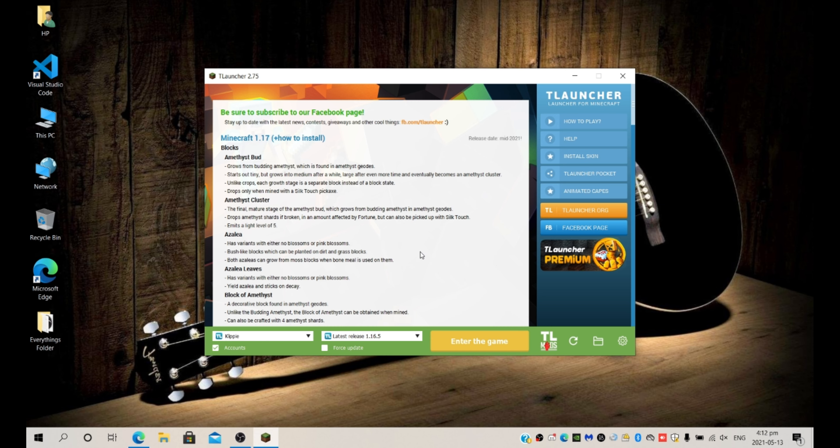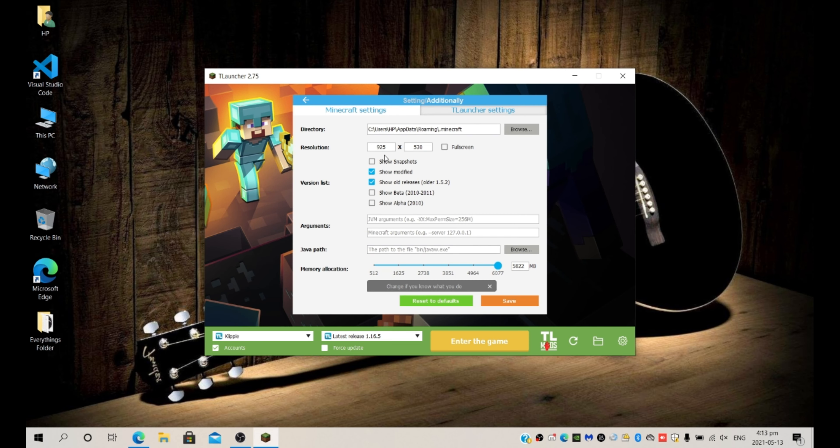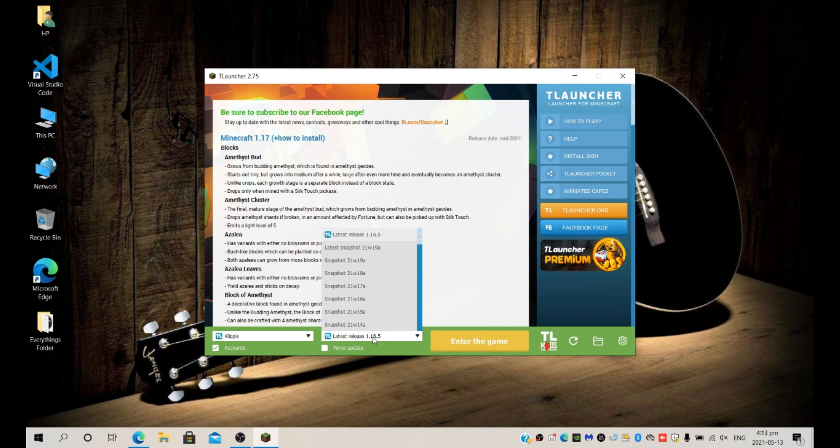To play it, you're going to go on the launcher. At the bottom right you're going to see the settings menu. You have these settings — say 'show snapshots' — save, and over here we manage your version. So you're just going to select the latest snapshot, which is also 1.17.